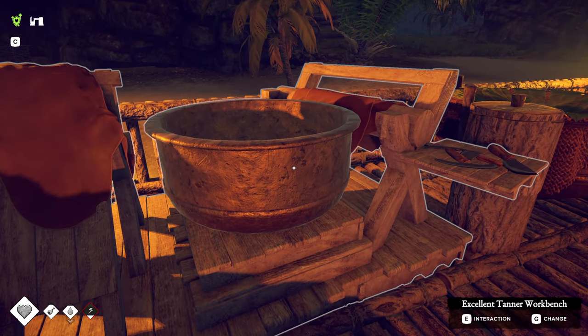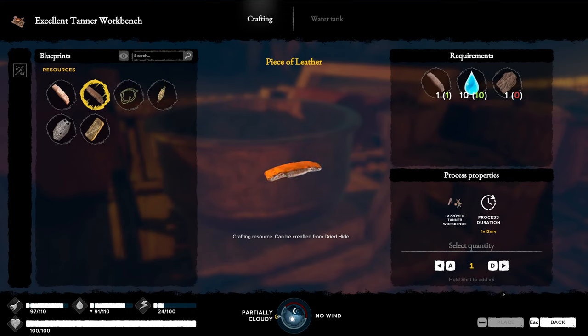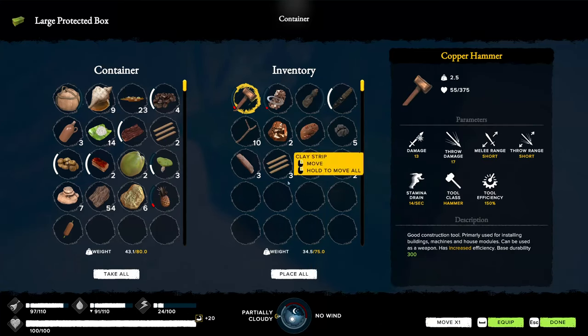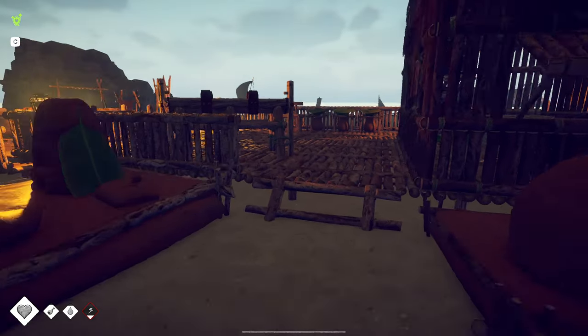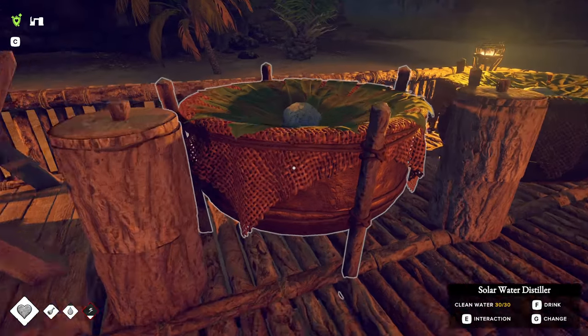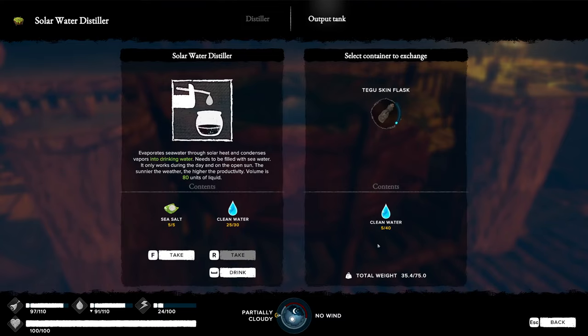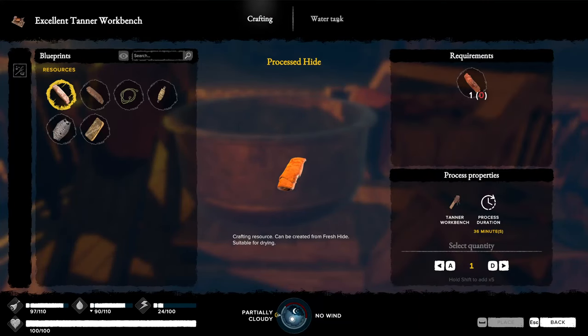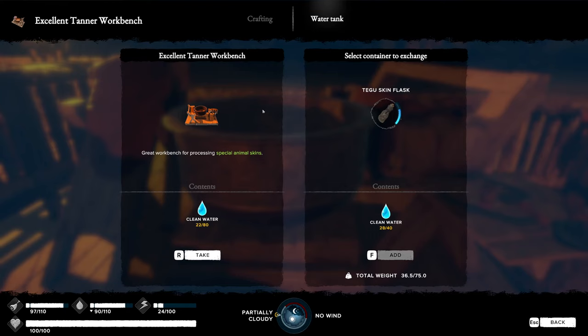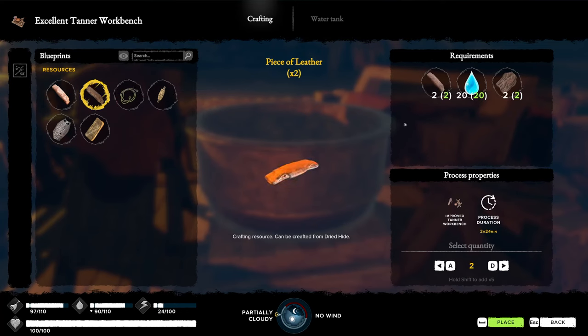We'll turn some dried hide into leather, which also requires clean water and tree bark. I forgot my tree bark, so I'll grab some of that. We step over to the big solar water distiller — that's how we get enough water to run this — take some water from the output tank into our flask, then go to the water tank on the tanner workbench and put the water from our flask into the workbench. Now we can use the tanner workbench to process the dried hides into pieces of leather.